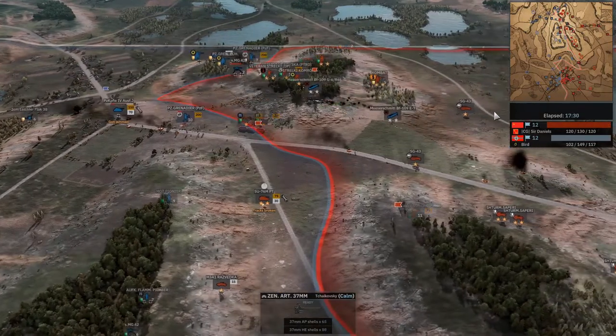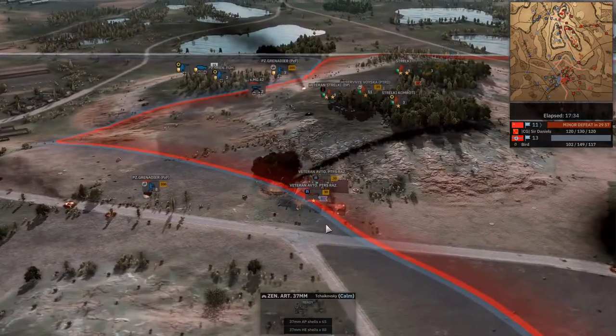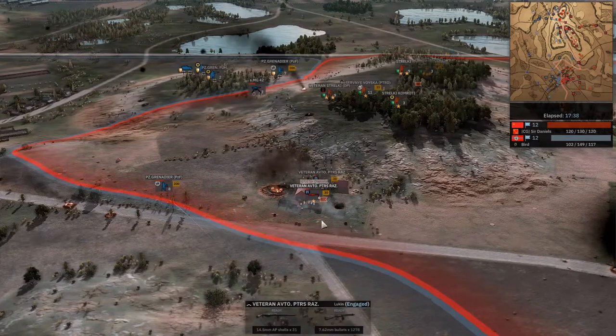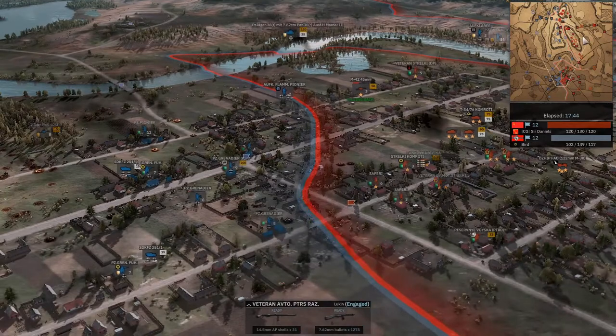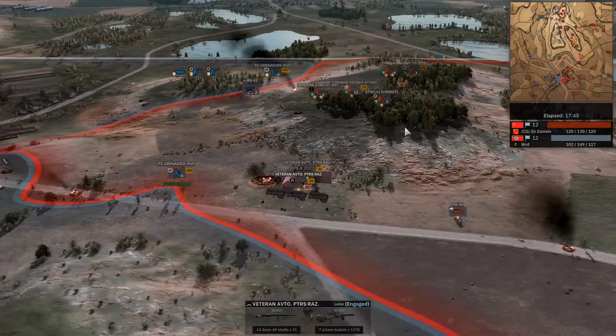I'm looking forward to seeing potential Tigers and Panthers being brought out. An IL-2 went down and almost killed the veteran PTRS squad — it literally took out the building. So close. Just seeing some heavy armor out, I think, would be a pretty big force multiplier up north.